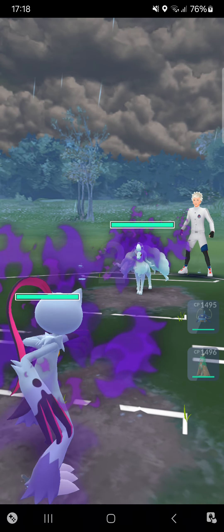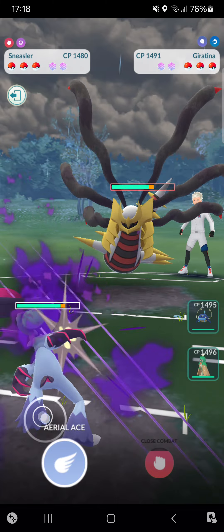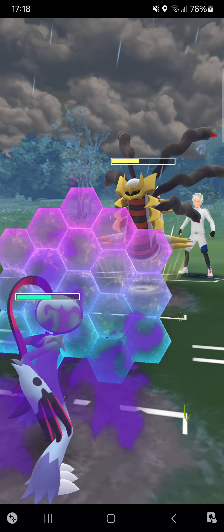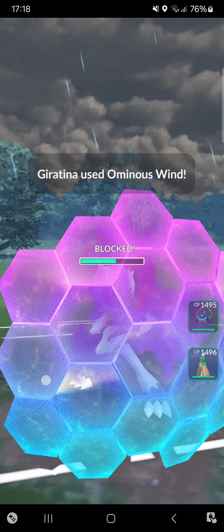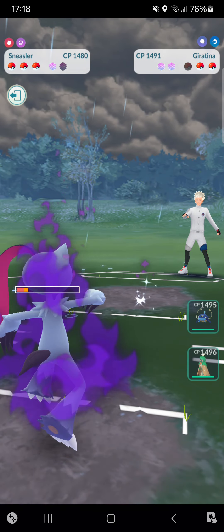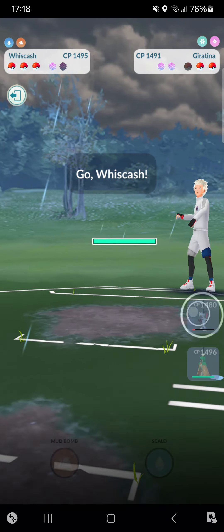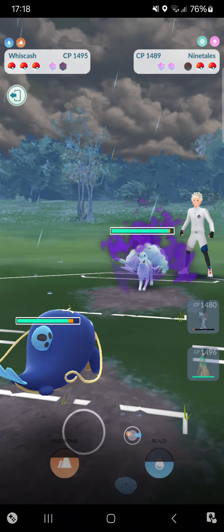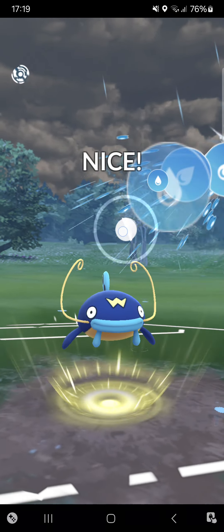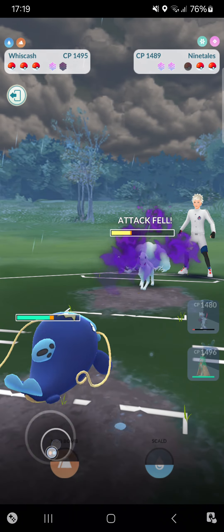Shadow Sneasler into Shadow Alolan Ninetales — opponent goes into a Giratina that I wasn't able to make. That's okay, I can pretty easily counter this Giratina. He goes for Ominous Wind — I can go for the Night Slash farm down perfectly. Switching into Whiscash so he can't knock me down in one shot. Going for Skull Bash — okay amount of damage and getting that attack drop, very important.